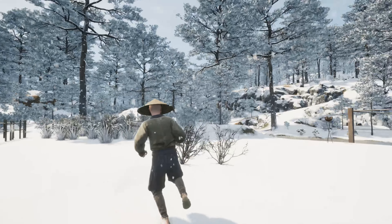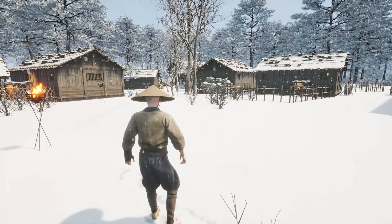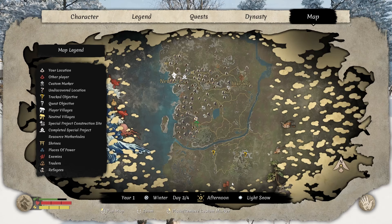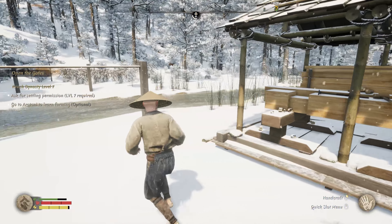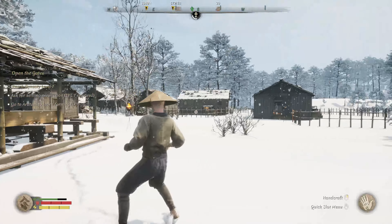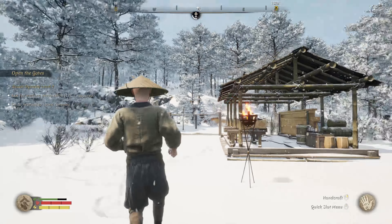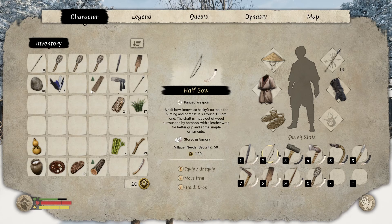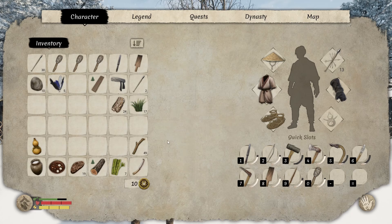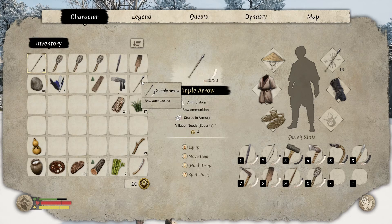Welcome everyone, thank you for joining me in Sengoku Dynasty. Last time we found this village - we're working in Segi here. We got the bridge started and also hunted some boar to appease the people here, and we learned how to make bows. We got a bow - tried to make multiple but got interrupted. We're doing alright on arrows.